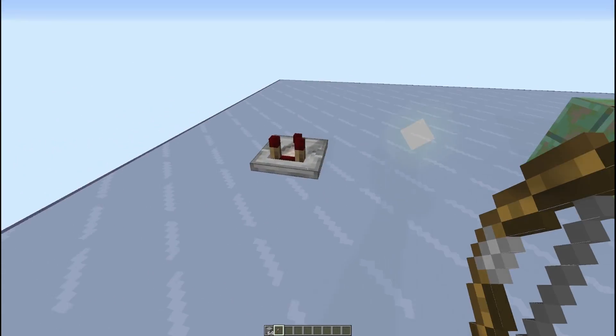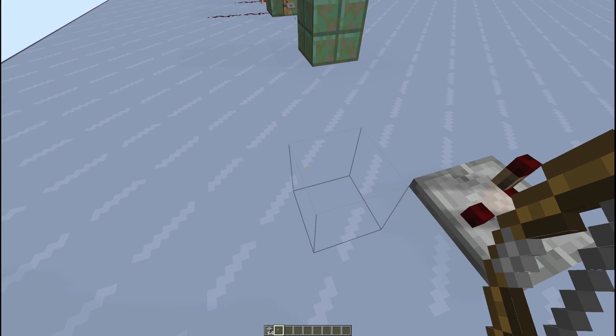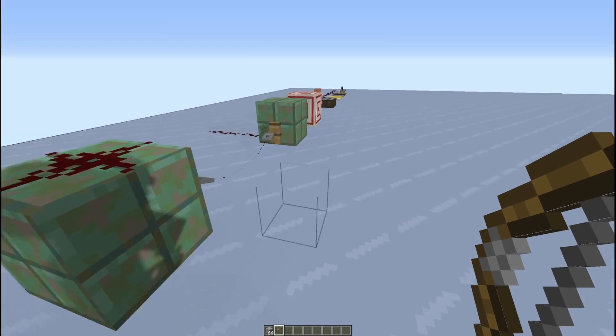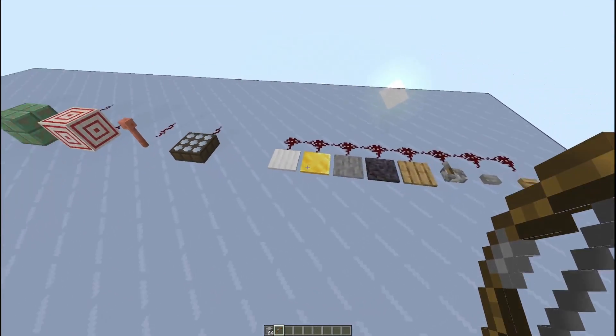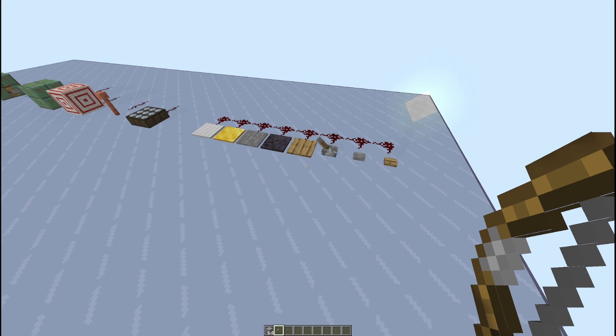The last one is the comparator, but it's a more unique item — something for its own episode, so we'll get to that one later. But for now, you can see just some easy ways to make power and get your redstone lit up and functioning.